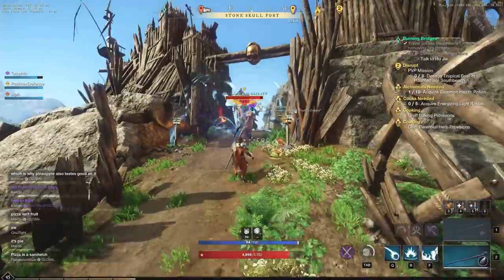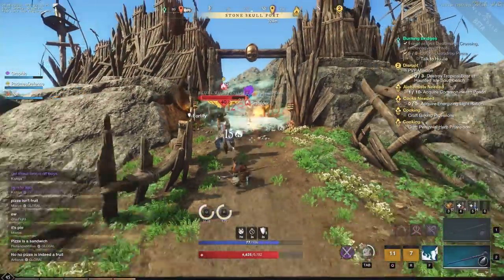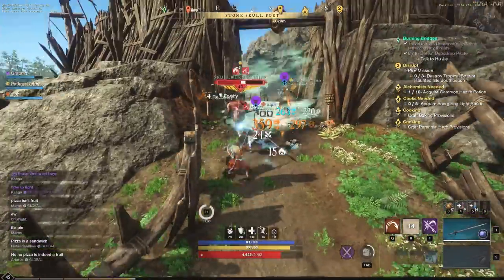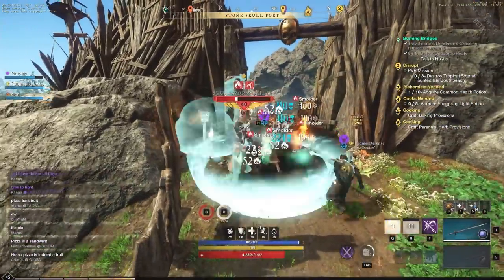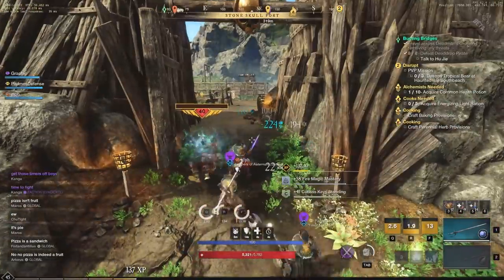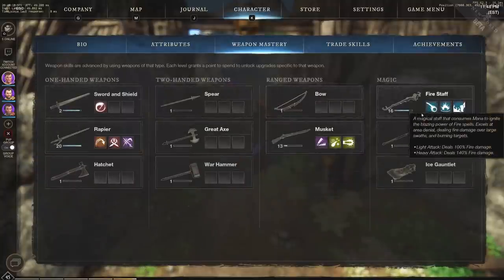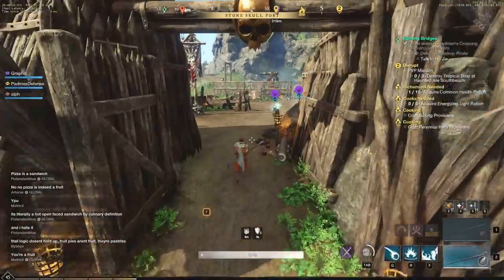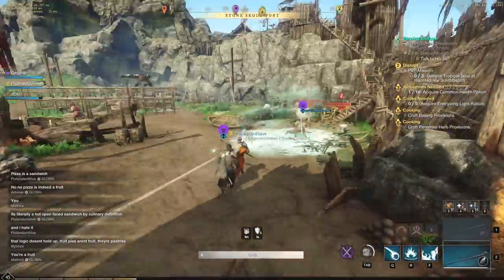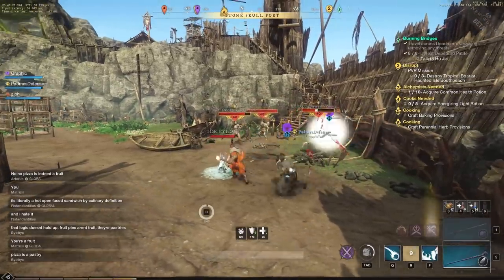You get 88 weapon mastery per kill here. I'm leveling up my fire staff in this video because I already have my rapier at weapon mastery level 20. The weapons I want to use most right now are rapier, fire staff, and musket. I'm leveling my fire staff to hopefully get it to level 20 as well.